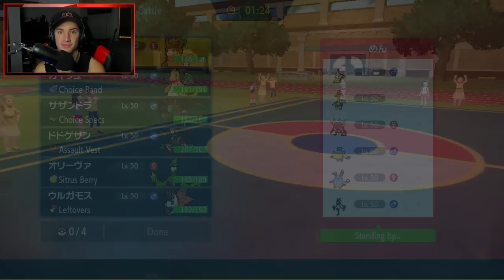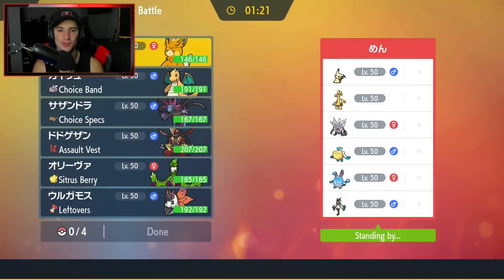That Garchomp was scaring me once it popped Swords Dance. But luckily with Quiver Dance up, that Giga Drain was able to do enough to KO. From there we just popped a simple Iron Head, went into a Heat Wave with STAB boost, and it was game over. That first battle wasn't even that close — King Gambit and Volcarona pretty much just swept out the rest. Solid start for today's video.